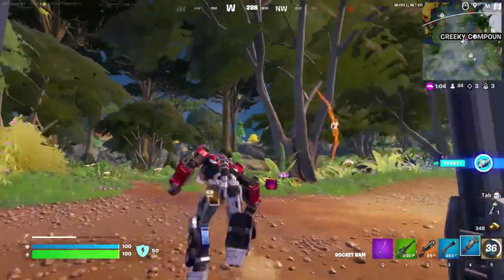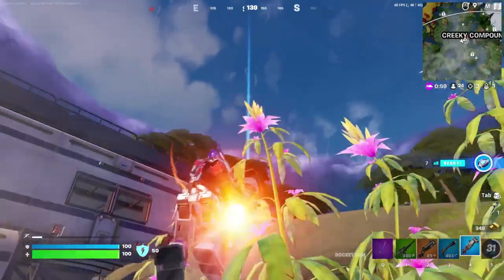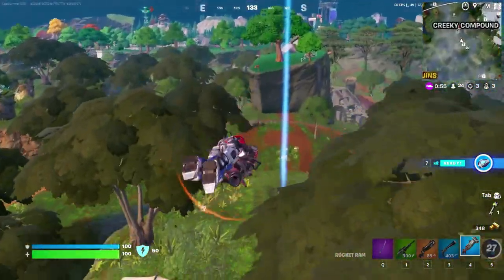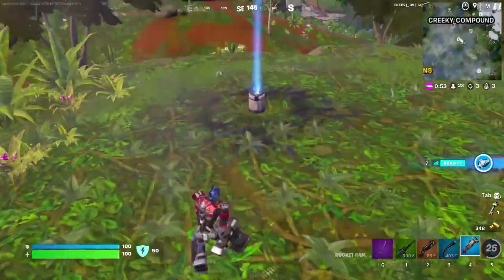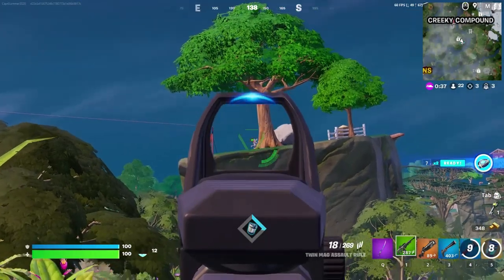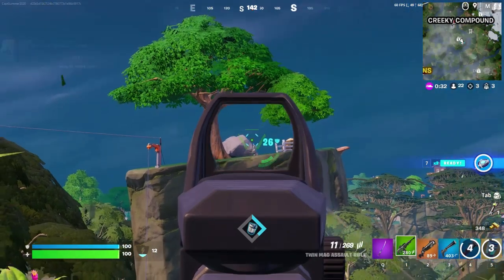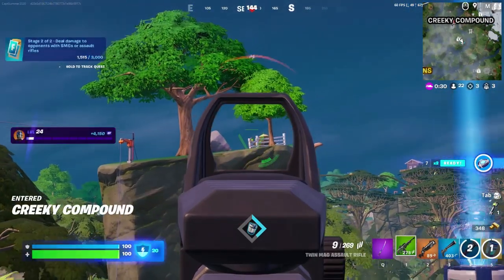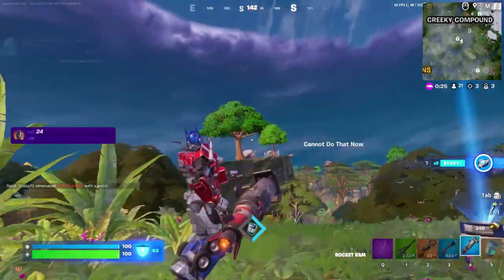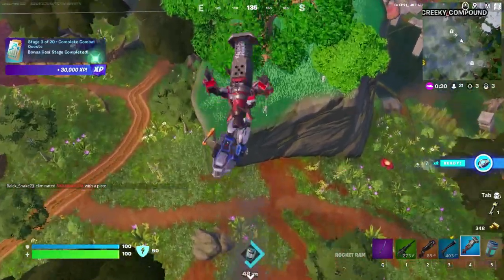And then this new Rocket Ram is so cool. It's so good for mobility. If you fly up and then come down on them like this, it's going to do 50 damage.